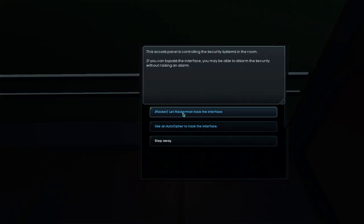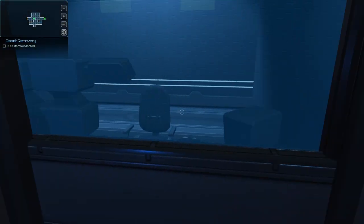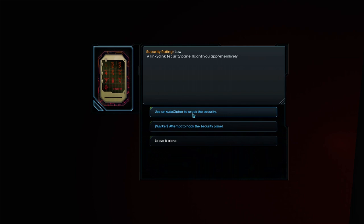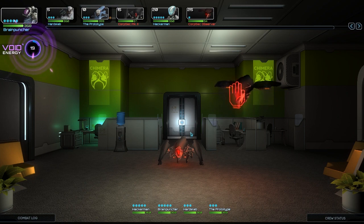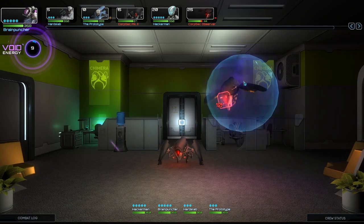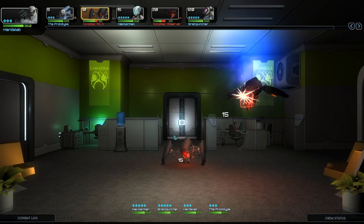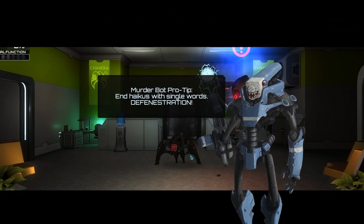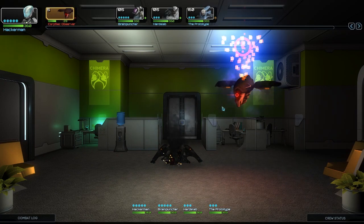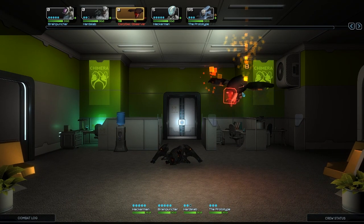Accesses controlling security systems in the room. Okay, I don't think I'm gonna read all of those out loud anymore, just because they get a little bit repetitive. Hacker and these guys again. I don't mind failing hacking attempts because it puts us into combat. Let's do this damage barrier. I'm not entirely sure how the damage barrier works. Well, he's gone. Unfortunately, I don't think the damage barrier is particularly substantial.